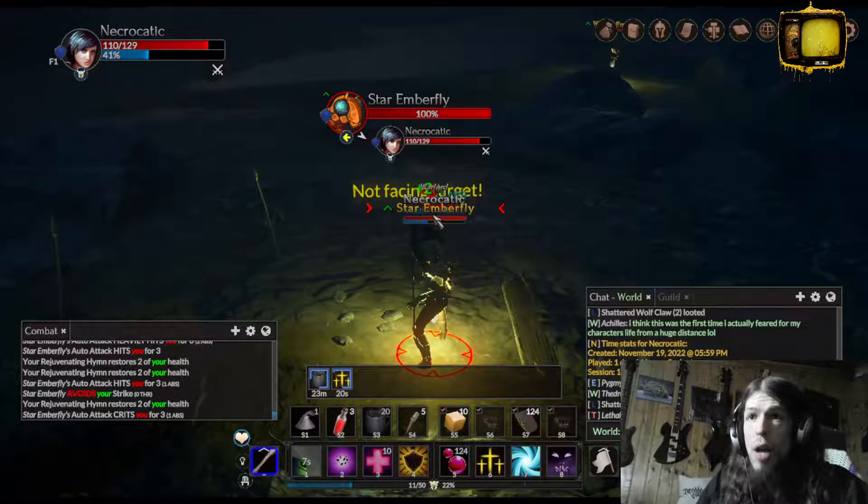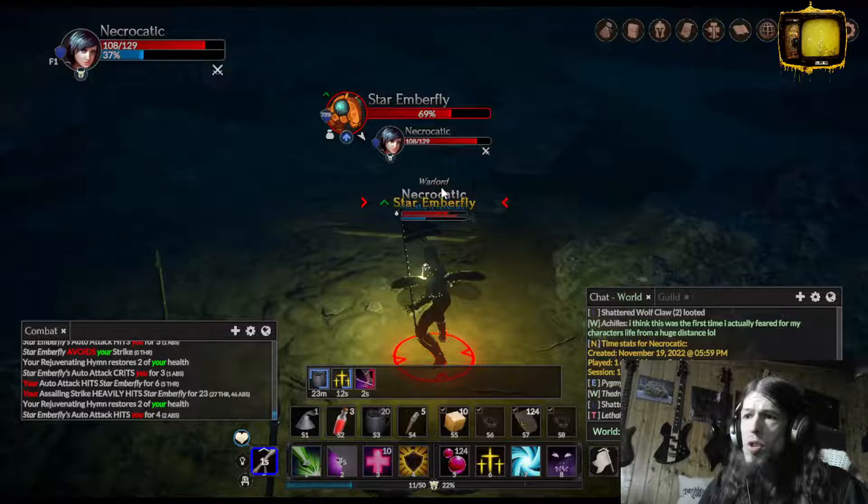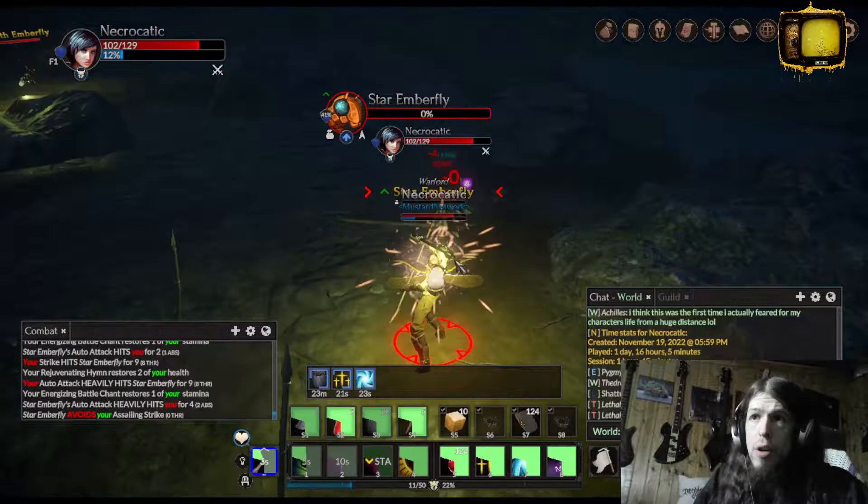We're a support class so it's like a healer but does pretty good damage - decent damage. Especially with the sickly skin on. These two - rejuvenating and energizing battle chant - are like song spells or whatever. They keep your stamina up and your health up slowly, and it works over the party. Your tier two assailing strikes is a little bit stronger than the first one.